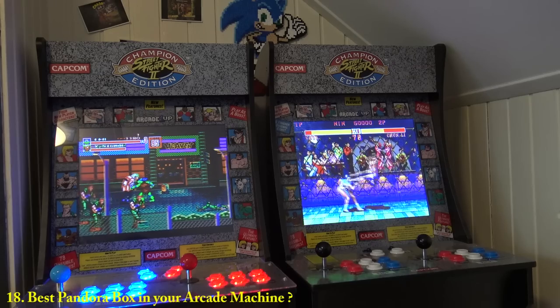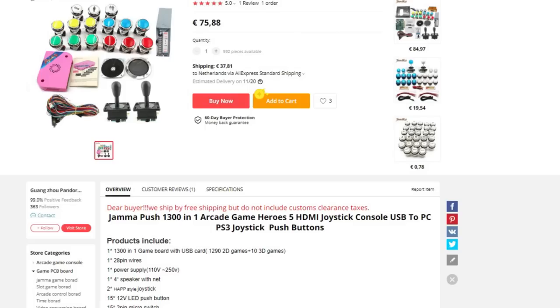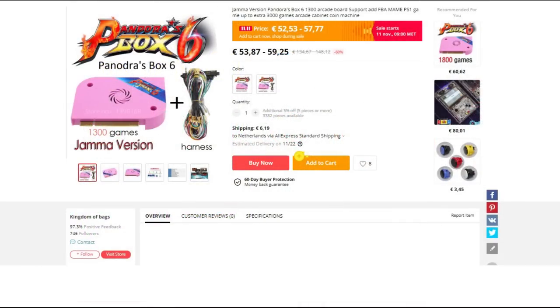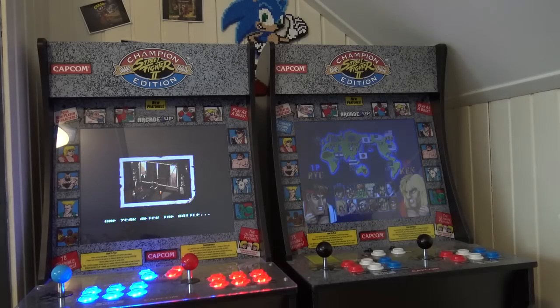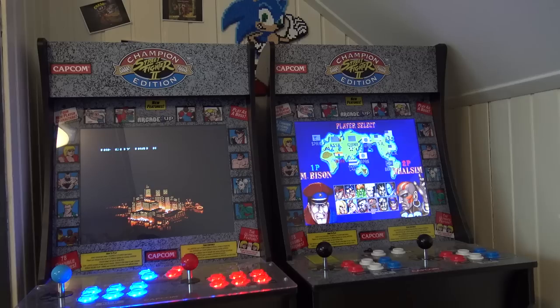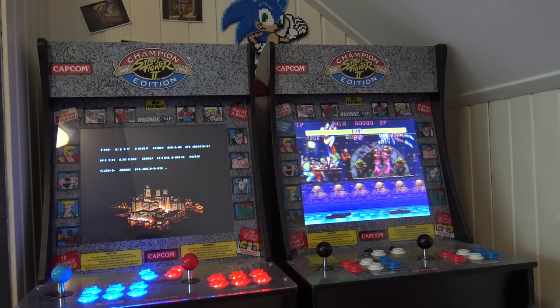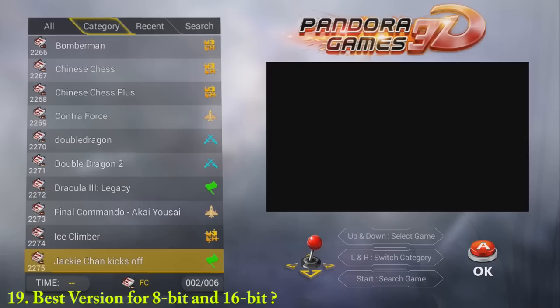If you have an old arcade machine and want to install a Pandora Box, there are two ways: the family edition or the JAMMA version. The JAMMA version is easiest — it comes with a special mainboard with a JAMMA connector. Keep in mind that connector pin positions can differ from the original mainboard used in your cabinet, so you need to check the manual carefully, including verifying the 5V and control input connections.